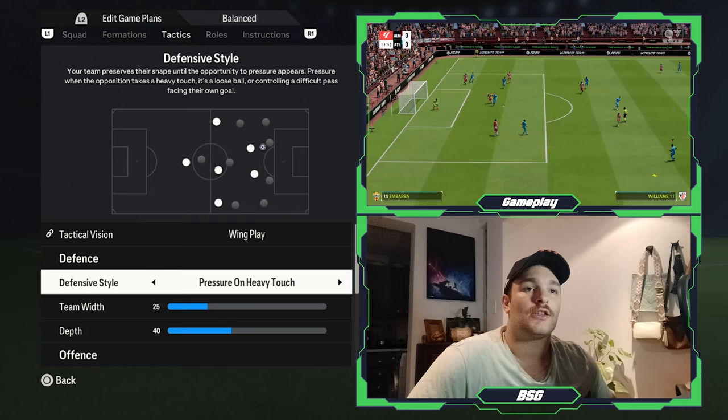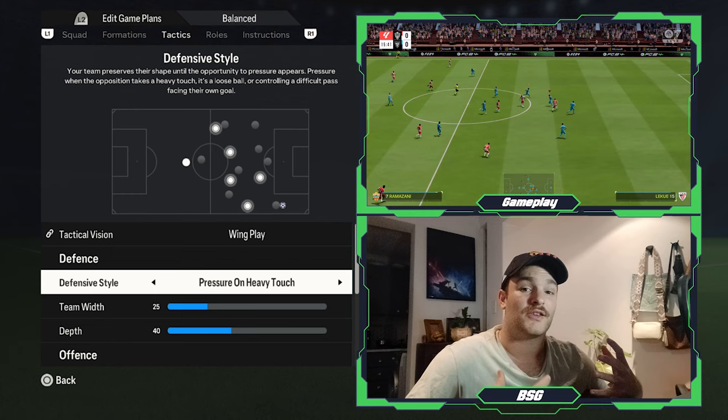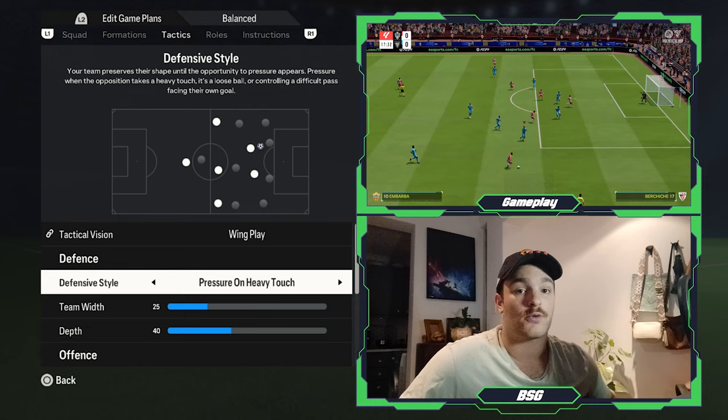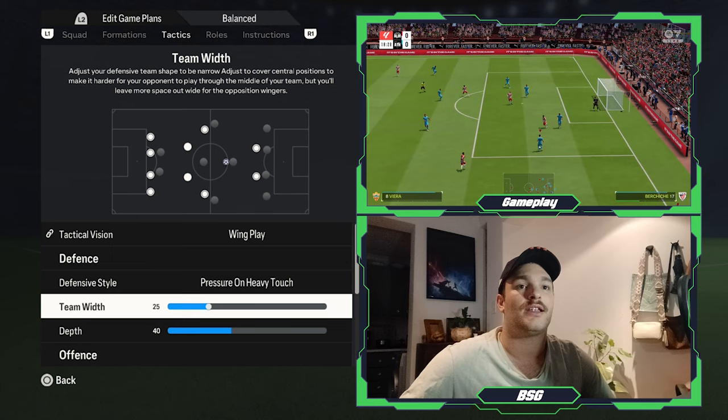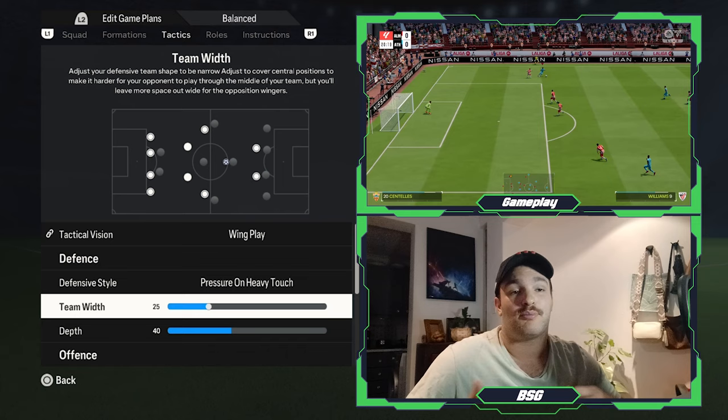As for the defensive style, it's set to pressure on heavy touch. They look to keep their shape and structure. Athletic Bilbao are very focused on their defensive behaviours and making it hard for the opposition to break down. If there's a misplaced pass or a heavy touch, they'll latch onto it and look to turn it into a goal-scoring opportunity. The team width is set to a very compact 25, flooding the central areas with Athletic Bilbao players and forcing the opposition into the wide areas.